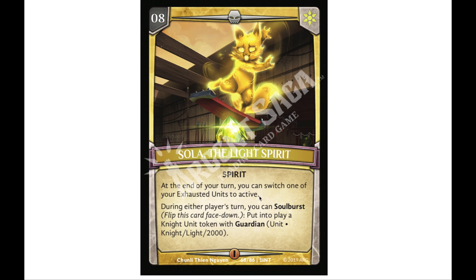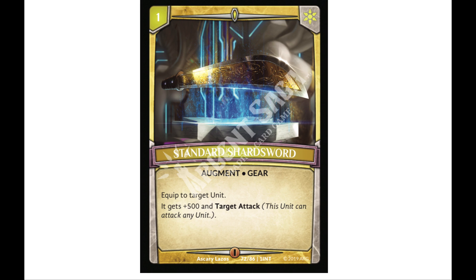This is really cool — you can take a unit that has done combat and swung, then keep it safe by making it active at the end of your turn. Sola also has a soul burst, where you essentially give up the spirit to put a knight unit token with guardian onto the field: 2,000 power, light element, with the ability to block. You can do it during either player's turn, so it can serve as a last-ditch effort to save yourself from lethal.